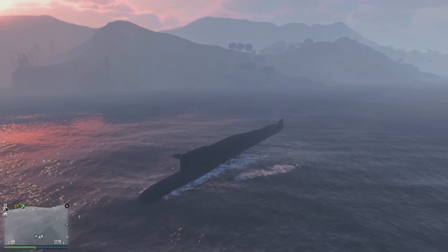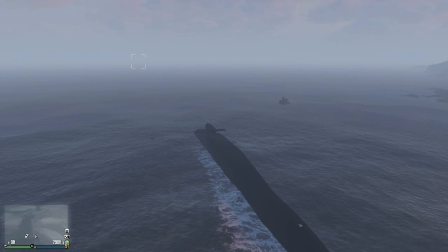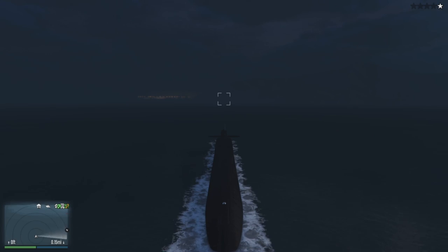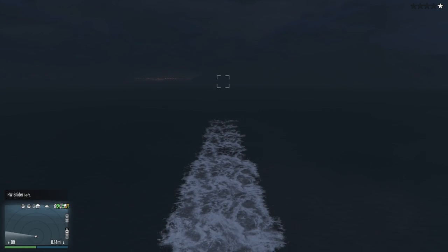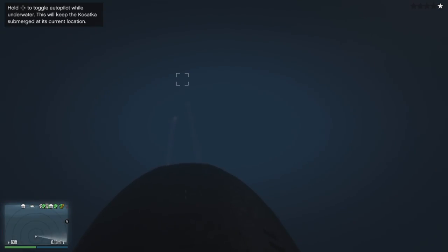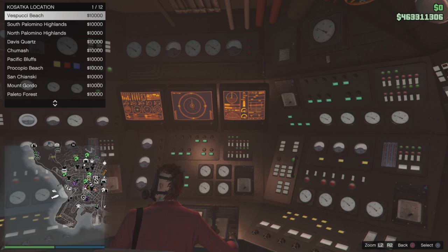A speedo boat catches up to me pretty quick on the surface, but you can simply go underwater and you'd be fine. As you descend, a little alarm and siren sounds and then you're underwater. You can fire torpedoes underwater — it's really cool, really fun. On the radar you can see sonar caches that you can pick up.